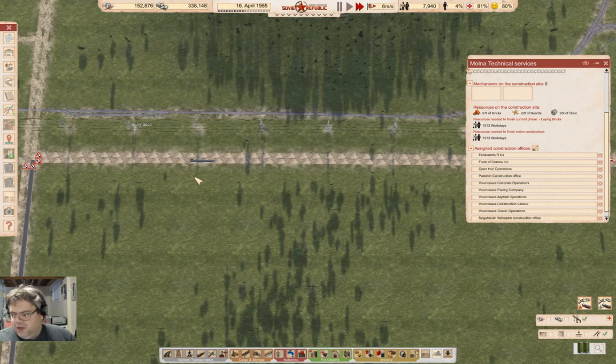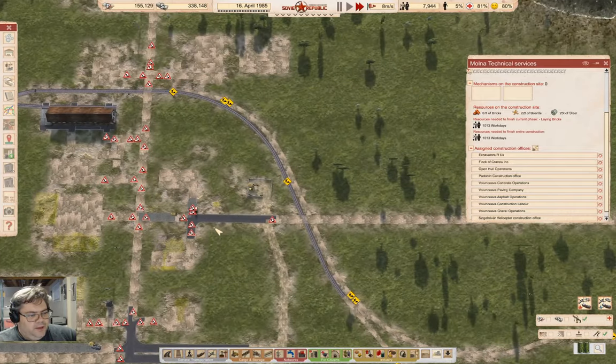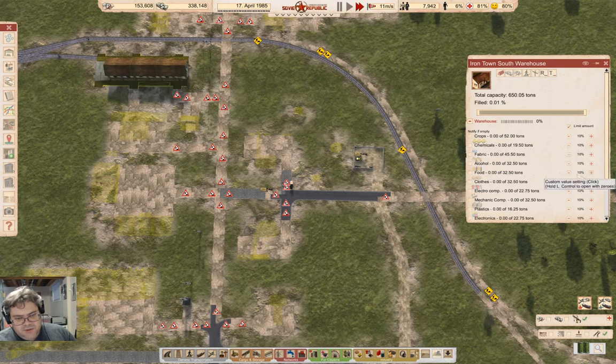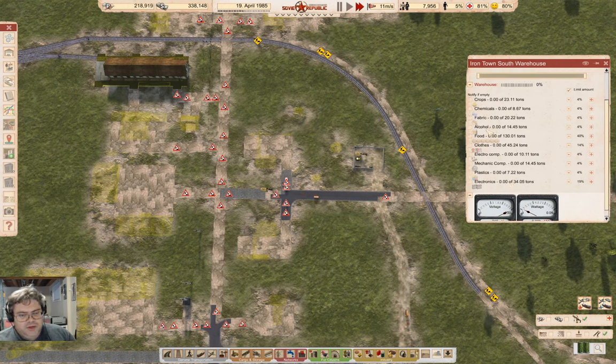The choppers will be bringing stuff in and getting things built. The warehouse is also constructed here - so what do I want to store up here? I'm going to want food, clothes, and electronics. I'll limit the amounts and go about half food and half clothes, with electronics in there too.